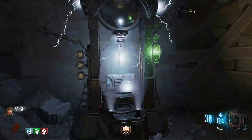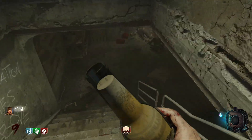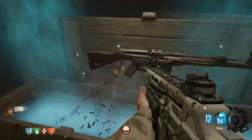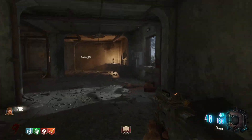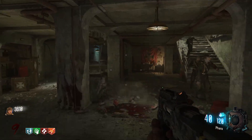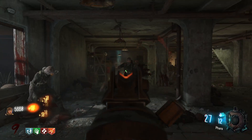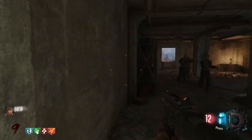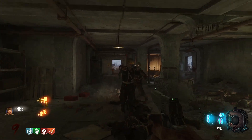Let's grab a perk while we're up here. Ooh, Double Tap! So we got all the base perks. Let's also get our new gun. Okay, Pharaoh — not good. Already have ammo — not good again.